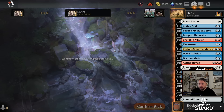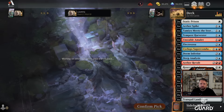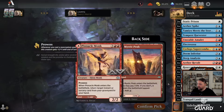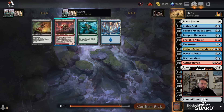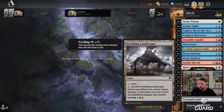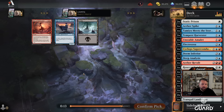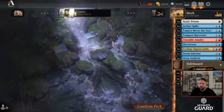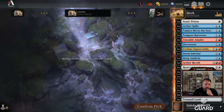Unfathomable Truths came back — yes, I'm in for that. Blue seems super open. With Truths, Deep Analysis, double Tempest Harvester, and Tamia Meets the Story Circle, I feel like I can just draw a lot of cards and then wrath them a bunch. I'll take the Charge Book but won't play it. I'll take Flare — I don't really know what I'd do with it but I guess I'll take it.